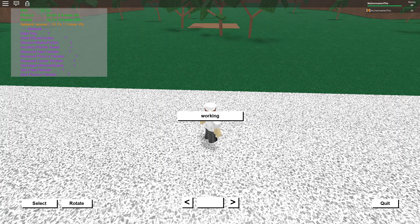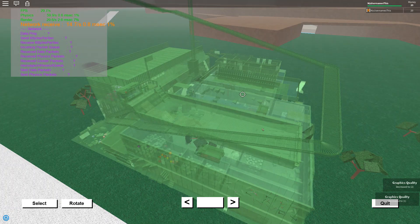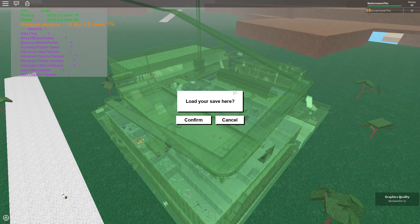On my base right now it's literally at 14 FPS. I'm turning down the graphics until it's at 60, or 30 at least. I've had to turn it down to graphics 1. Now I am at graphics 1 and I'm going to load my base in.